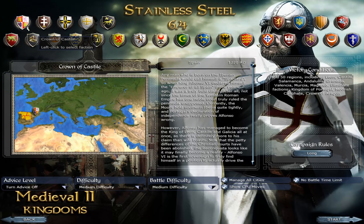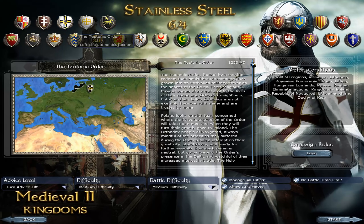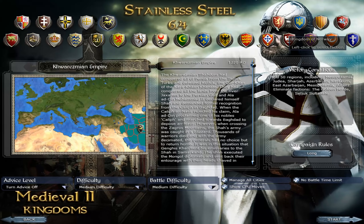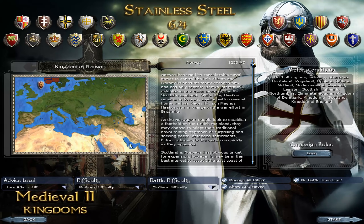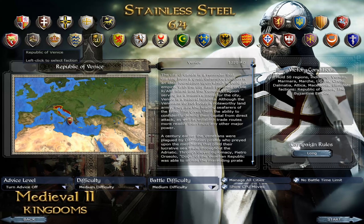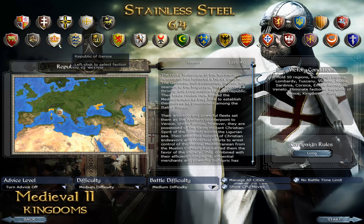Going through the factions: we've got Crown of Castile, which is a replacement for Spain; Kingdom of Hungary; the Teutonic Order; Crusader States — so Kingdom of Jerusalem; Khwarezmian Empire, which is the Islamic Turkic Persian Empire; Norway; Grand Duchy of Kiev; Crown of Aragon; Lithuania; Republic of Venice; Kingdom of Sicily; and Republic of Genoa, which is kind of a replacement for Milan. Milan isn't available in the early or late periods because Milan wasn't as influential as Genoa at this time period.